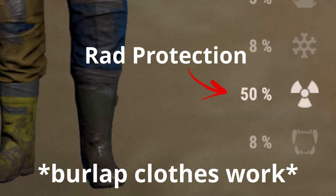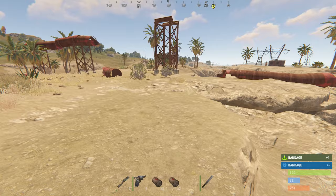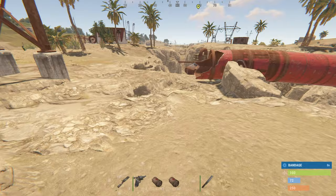A fuse, a green card, basic clothing for radiation protection, and a light. Once all that is gathered, it's time to run Sewer Branch.